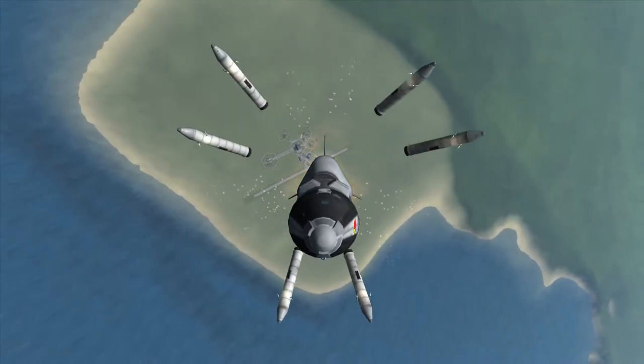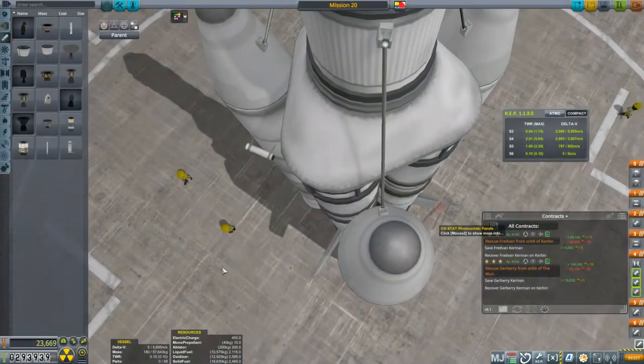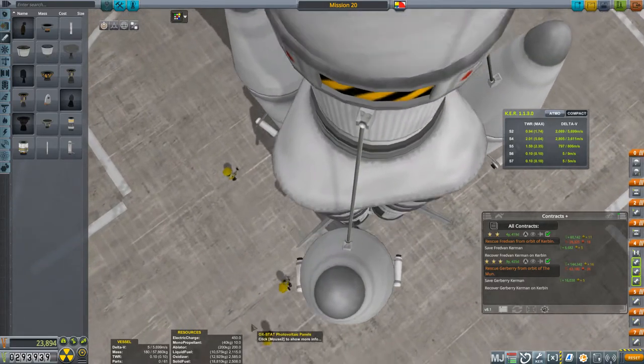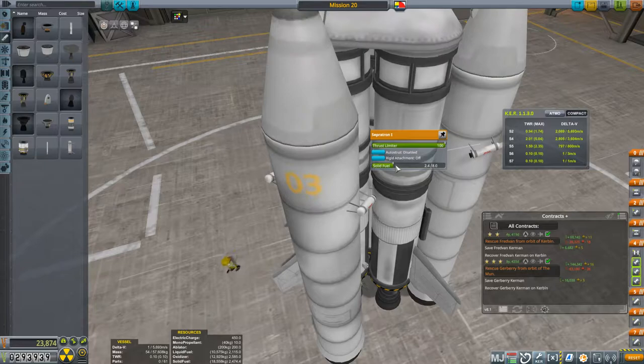Those are Separatrons pushing the boosters away from the vehicle and looking great doing so. Each of the boosters carries two Separatrons that stage at the same time as the radial decouplers. I usually position the Separatrons high up on the boosters, but angle them a bit downwards so they don't induce too much torque. For boosters like the BACCs, I also like to remove a lot of the fuel from the Separatrons and turn down the thrust. This saves a bit of weight, and quite frankly, I could have removed a lot more.